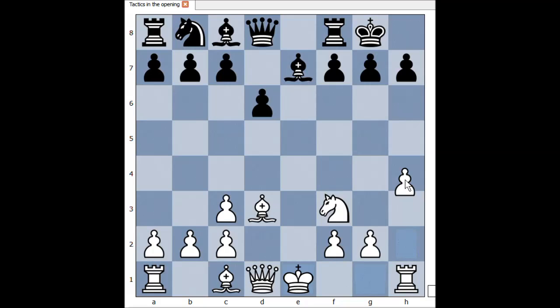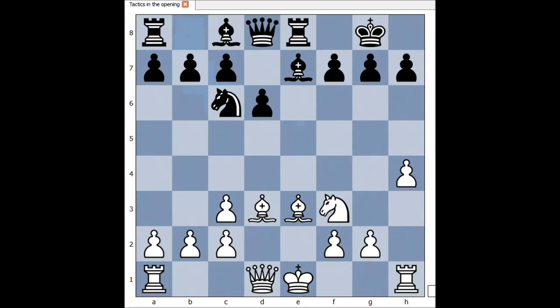Instead, white played h4. What is the purpose of this move? Well, that is to support the knight jump to g5. Rook to e8, lining the rook with the white king. Bishop to e3, knight to c6.